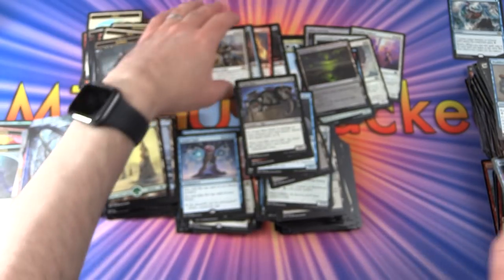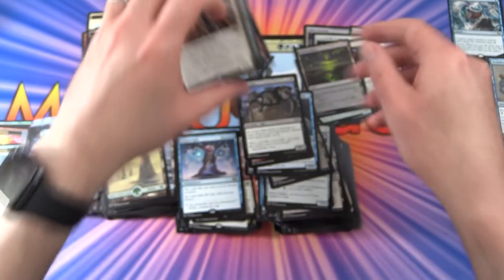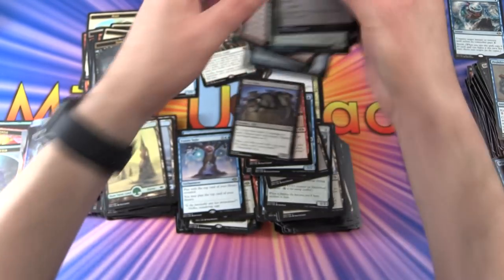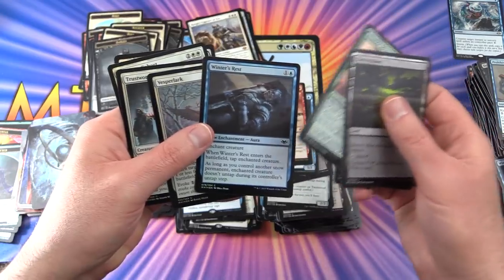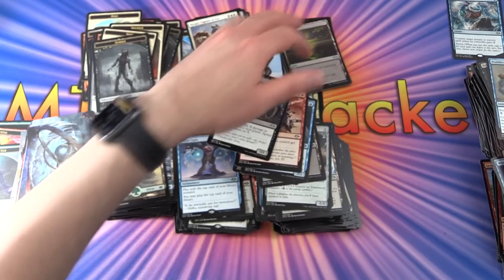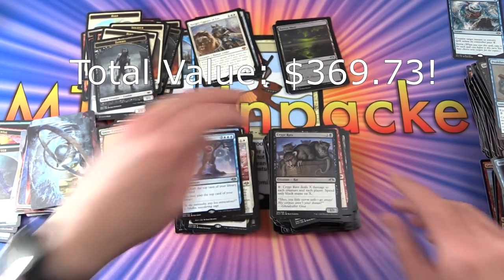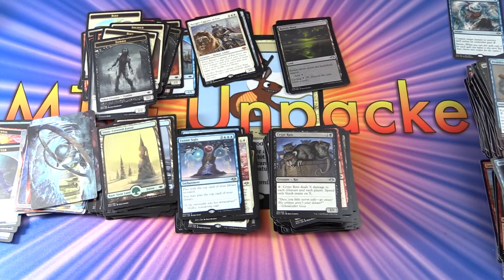So there we have it — a quick overview. We've got four mythics with some nice selections, a lot of nice foils not including the tokens, and I like the Slivers as well. We'll pop up the value here — did we beat the $225 box price? I think we might have. I hope you enjoyed this video; if you did, give it a thumbs up, hit the subscribe button for more Magic the Gathering unboxings, and be sure to tap the notification bell to be notified as soon as new videos are released. Thanks for watching and have a great day!